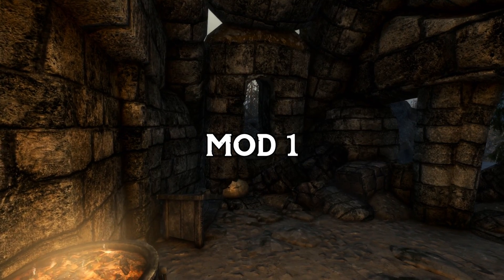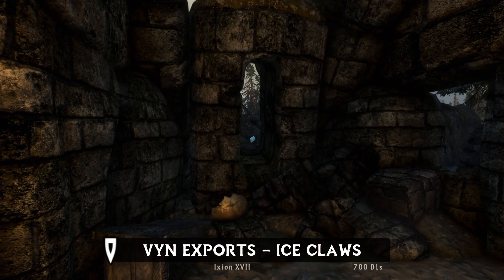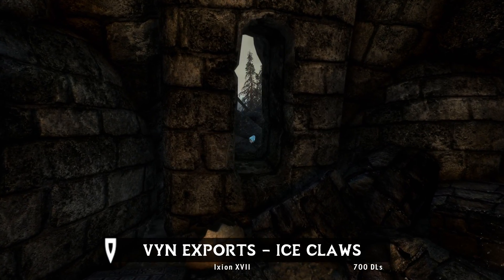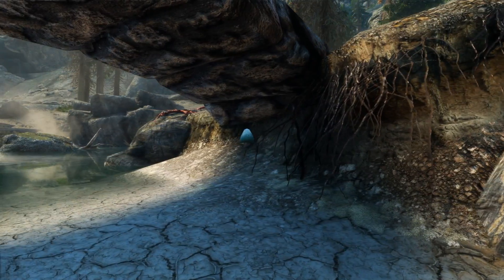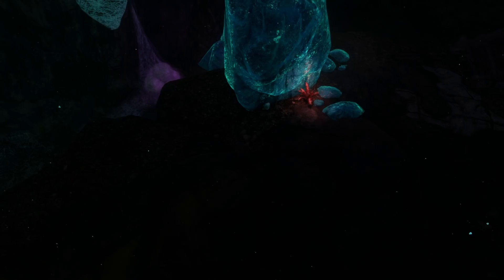Let's start at the first hidden gem. With a criminally low 700 downloads, I present Vin Exports Ice Claws by Ixion the Seventeenth. This mod adds over 300 collectible Ice Claws all over the world of Skyrim. Ice Claws are small, frigid mushrooms which increase the consumer's carry weight by a small amount when eaten.